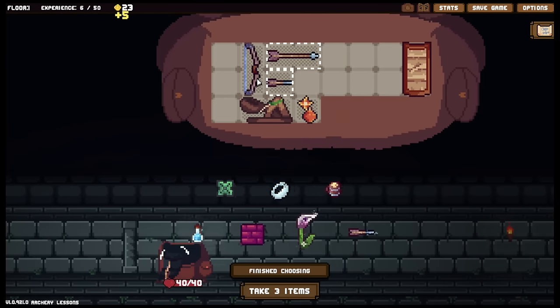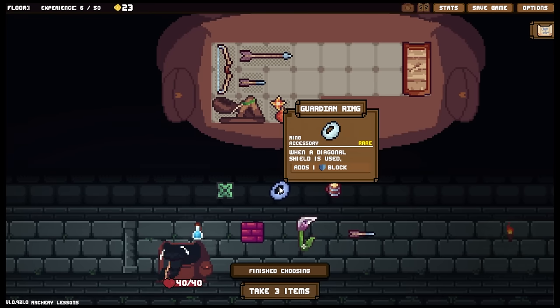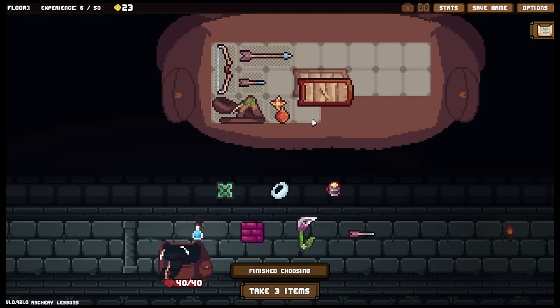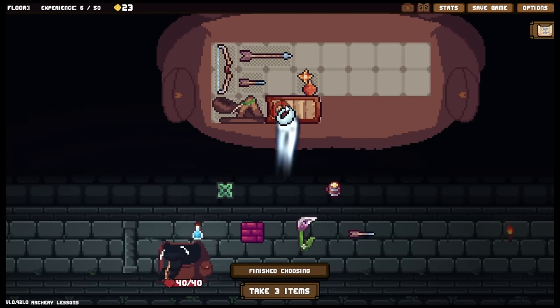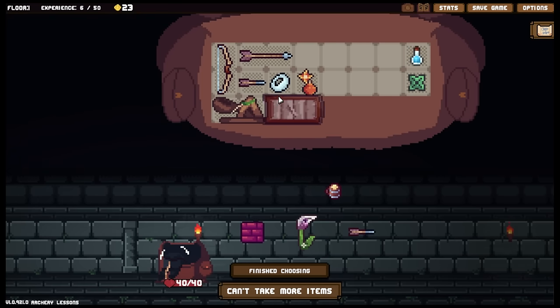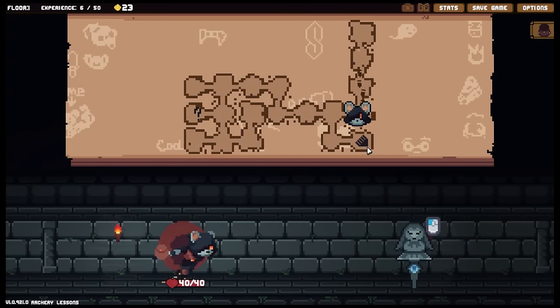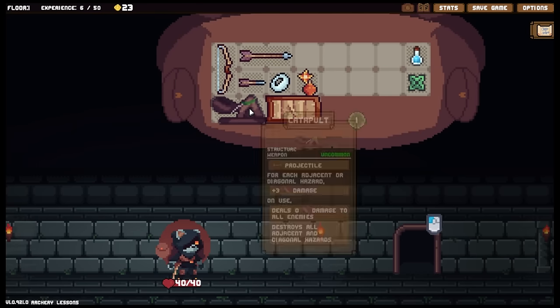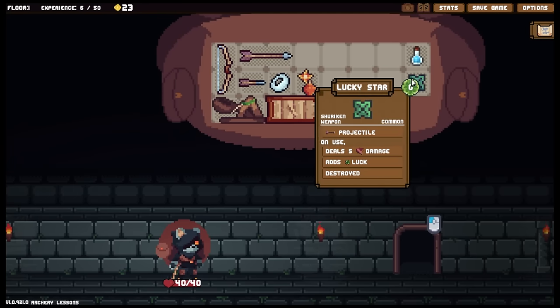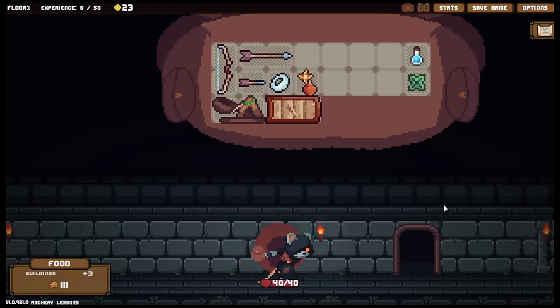We'll move the bow back to get a little bit more damage output. What would we like to take here? When a diagonal shield is used, adds an extra block - not a terrible choice. We can grab a couple of other items as well. Finish choosing and onwards we go. Sadly, we don't have a bow to offer our capybara friend. Let me just double check - does anything here count as a bow? You'd be surprised sometimes. No. Well, off we go then to the next area.